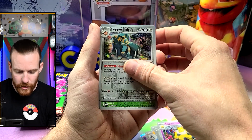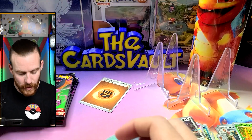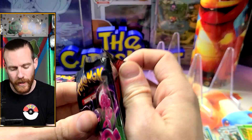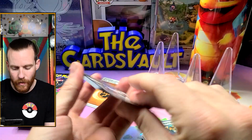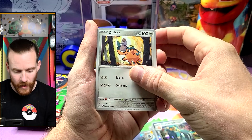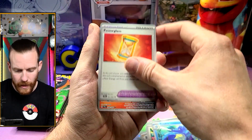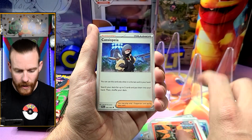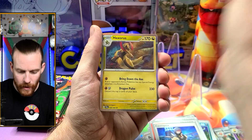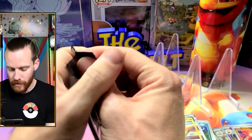Hypno reverse, Coppajah reverse, Rowlet, and a Coppajah. Wow, we're three packs in, no hits yet. There's a Qwilfish in this pack though — will you be my Qwilfish? We got a Zubat, Eevee, Cedric's Academy, Power Glass, Iron Moth, Cassiopeia reverse, Hypno reverse, Blood Moon Ursaluna, and Haxorus. Every time I see Haxorus, things just start going downhill.